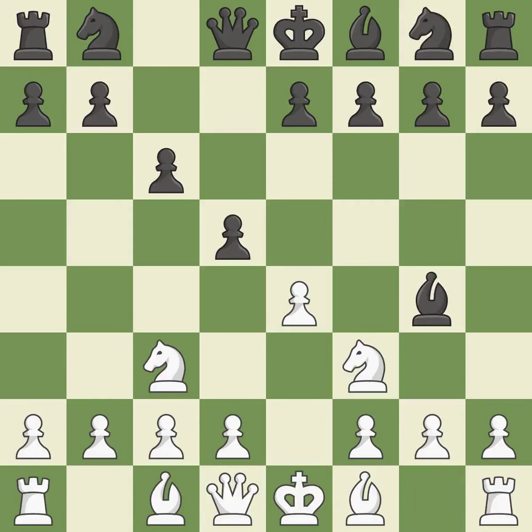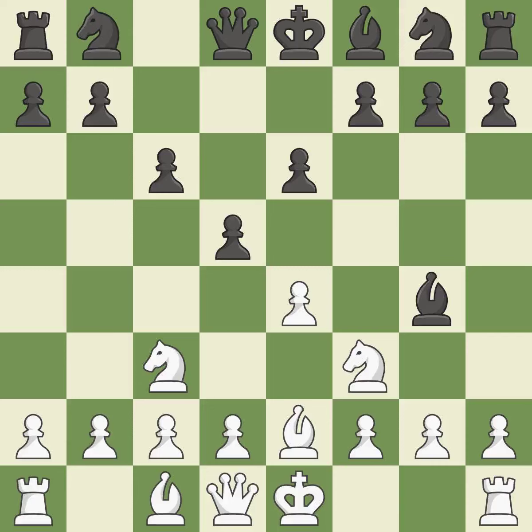The knight grows and the d4 and e5 squares are under the control of Nf3. Bg4 develops the bishop and pins the knight on f3. By moving a bishop from its initial square, this activates it. Castling gets the king to a safer square, out of the center of the board, while also developing a rook. Castling kingside tends to be safer because the king is further from the center.